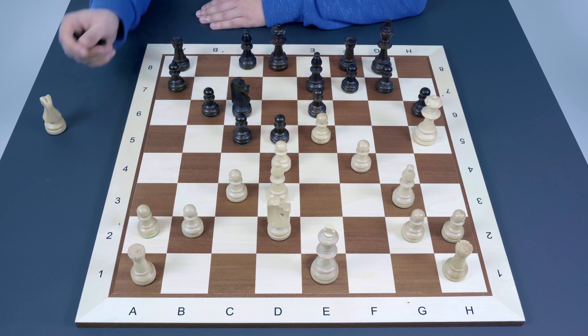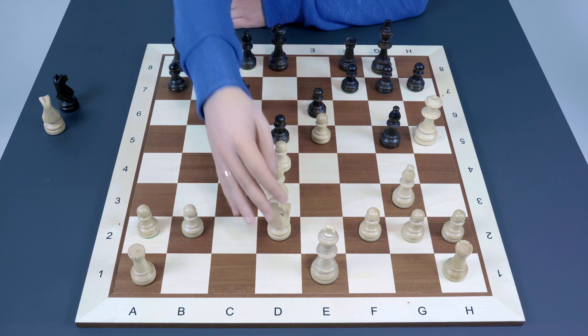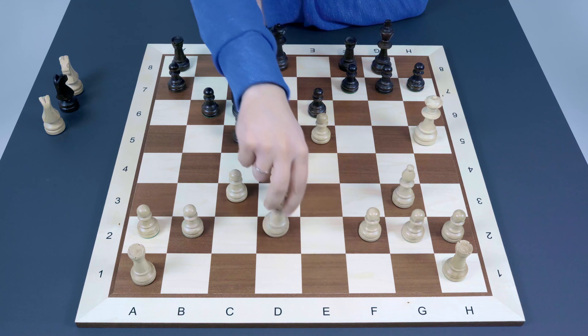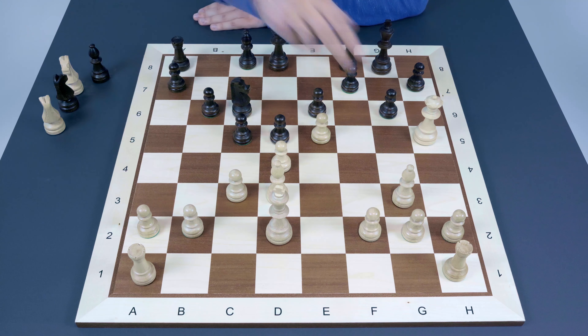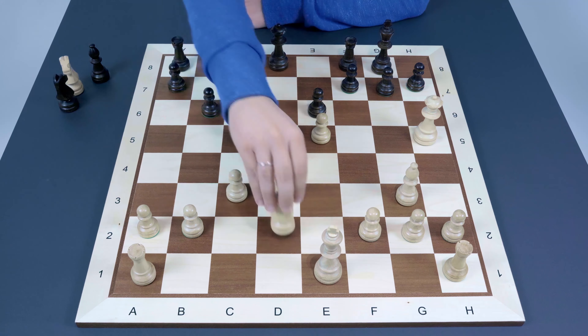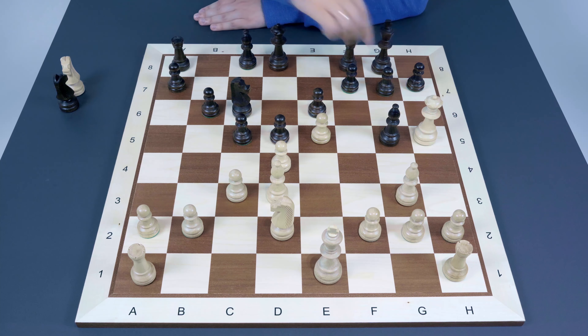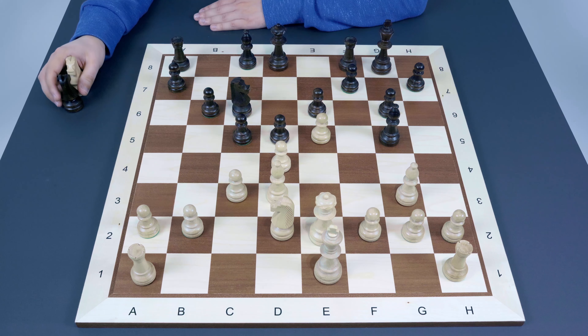That doesn't look good for Black — it feels like a one-sided position with no counterplay on the other side. h6 is not an option. Taking on d2 with check doesn't help either — the king goes to d2 and is fine, White has the bishop pair, h7 is still hit, and g6 would just be suicide since it weakens all the dark squares. Without the dark-squared bishop, the bishop will go through h4 to f6 creating decisive threats. The only way to respond seems to be g6 with tempo, after which the queen steps back to e2.